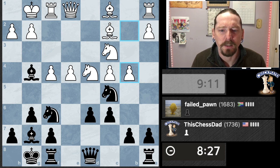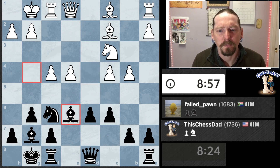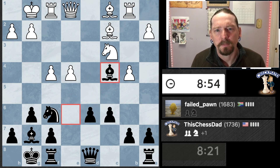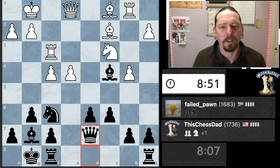Okay, he doesn't like that much — retreat. Exchange if he wants. All right, I'll take a free pawn. Do I go there with check anyway? Bishop comes in, it's just going to chase it away. Now that his knight's not going to be a problem, let's pull the queen off and then get the rooks active.